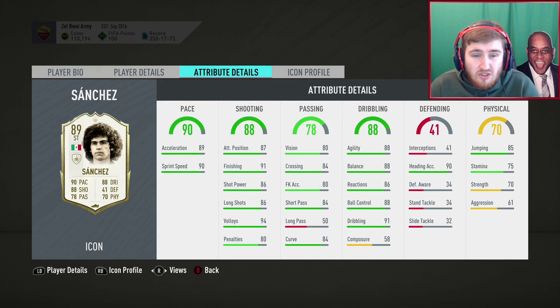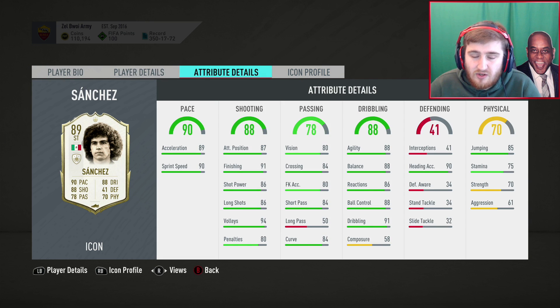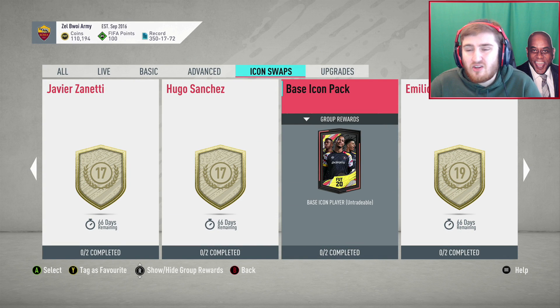Sanchez — if he was 4-star 4-star it'd be a brilliant card, but 3-star 3-star with absolutely awful composure just lets him down. I don't get how you can have 91 finishing but 58 composure — even Sissoko has mid-70s composure. Sanchez is one of the club's all-time top scorers but apparently had no composure. I just don't get where they've got that from. The base icon pack I wouldn't go near — there are so many bad baby icons in the game and not enough good ones to make it worth the risk. I'd rather just go for a guaranteed good one.